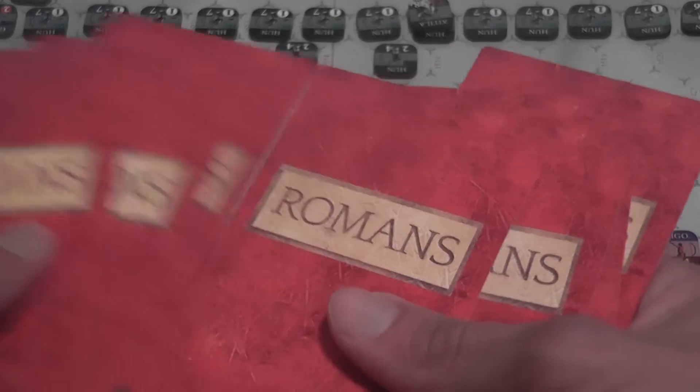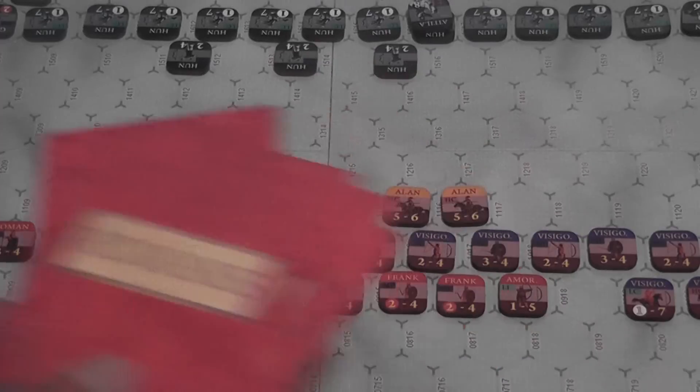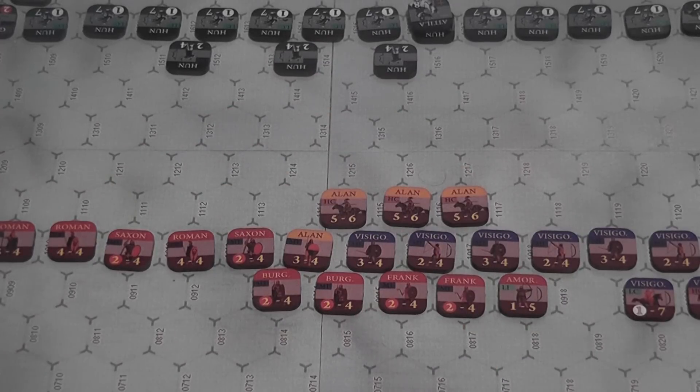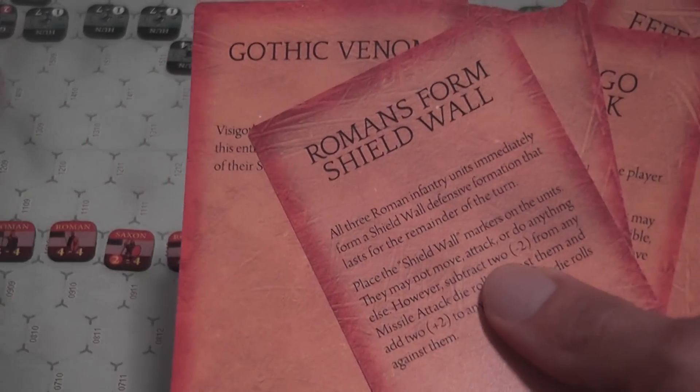At the beginning of the game, you shuffle your cards together, you draw four — those go in your hand. The four that were not selected cannot be used this game, and then you will simply use a card whenever the effect described on it applies, and benefit from the advantage described on the card.